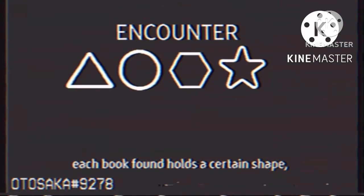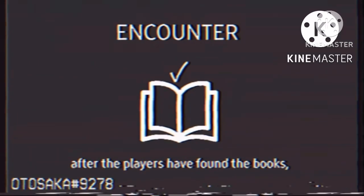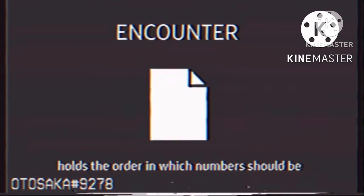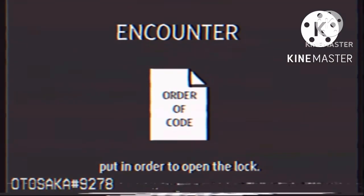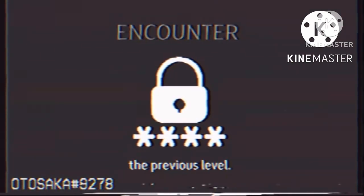Each book found holds a certain shape, and each shape corresponds to a certain number. After the players have found the books, they must search for a paper which holds the order in which numbers should be put in order to open the lock. Players are then required to open the lock to the next room and successfully pass the previous level.